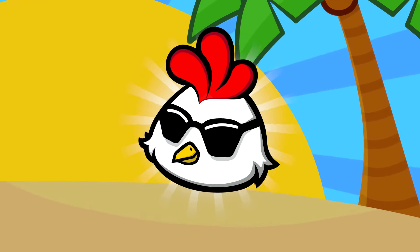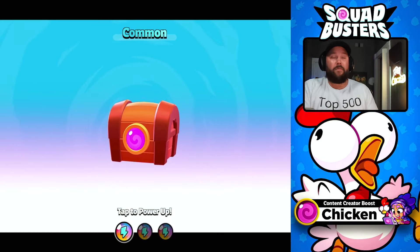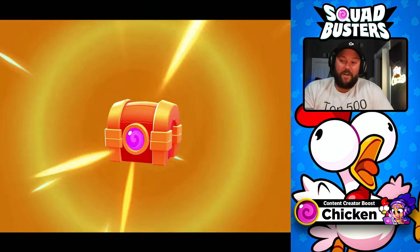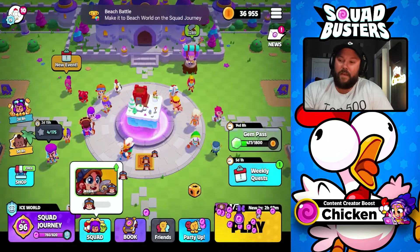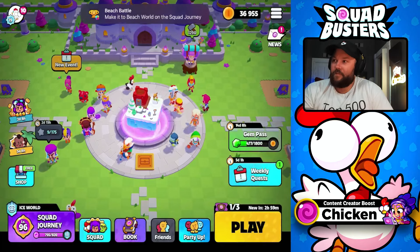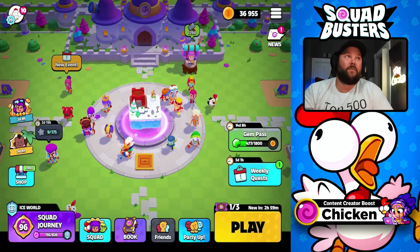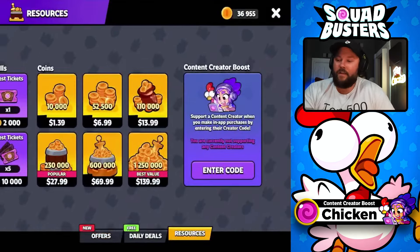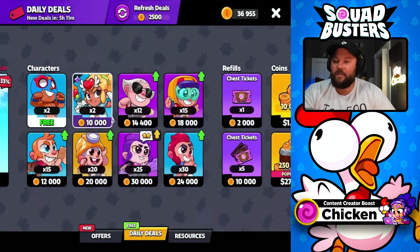Use the code CHICKEN in the shop. If you're watching this channel and watching this video, you'd probably agree that Squad Busters is a fun game to play. What makes it more fun is when you're actually winning. Today's video is all about tips and tricks — some basic, some deeper — to help you win more. If you find the tips help you out, throw in that code CHICKEN in the shop; it helps support the channel.